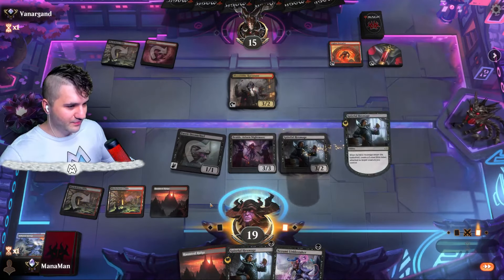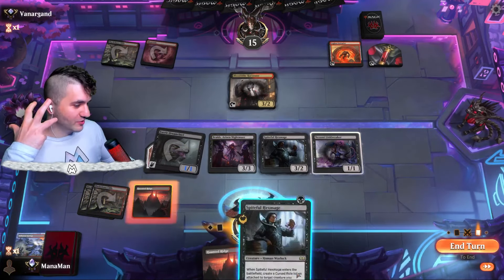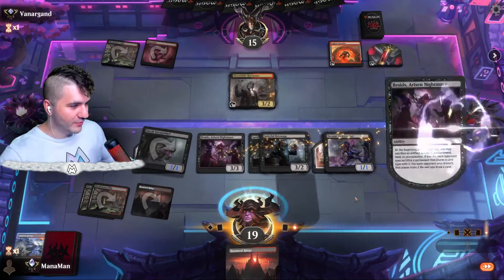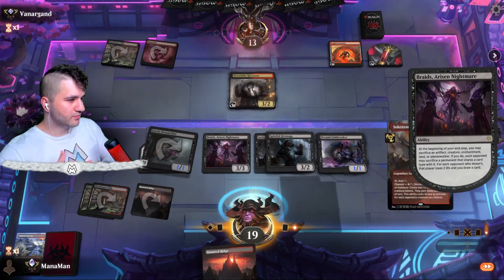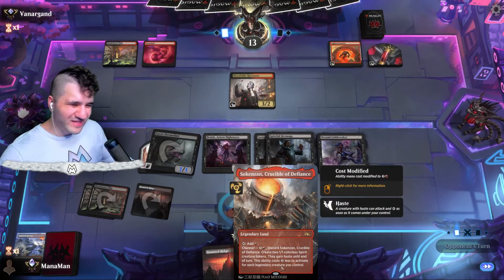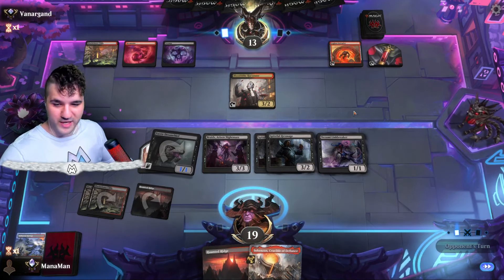I'll swing in with the Spiteful Hex Mage, put it on the Link Breaker — because we have Lord Skitter's Blessing, you want as many roles as possible. Now Braids will get rid of one of these roles, not that it really matters since they're 1/1s anyway. But we get some stuff. I don't really love Sokenzan but it's better than a Mountain so we'll take it. Legion Extruder — this card is amazing, very very good.